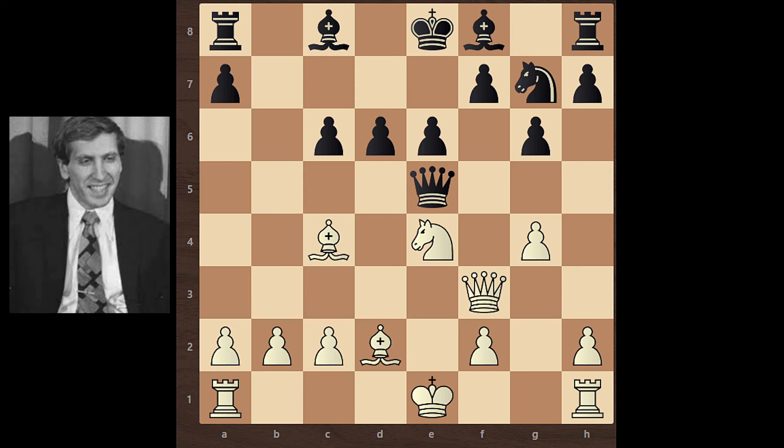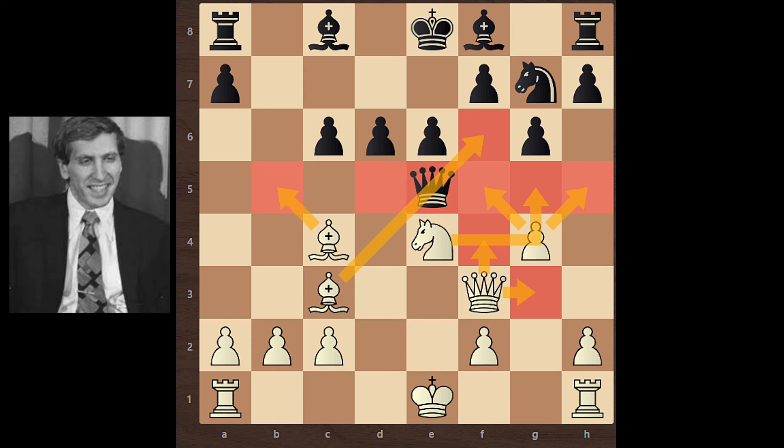Bishop D3 — if you find the move, congrats. Bobby Fischer moves his Bishop to C3, and black's Queen is trapped. The Queen has no options. So after Bishop C3, black resigned here.